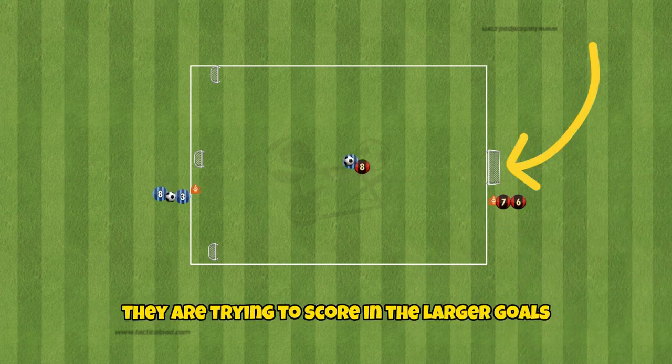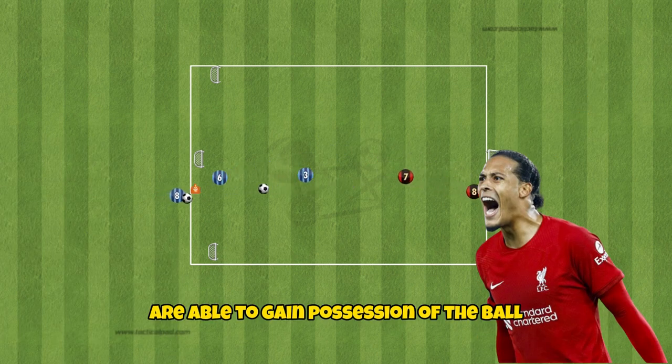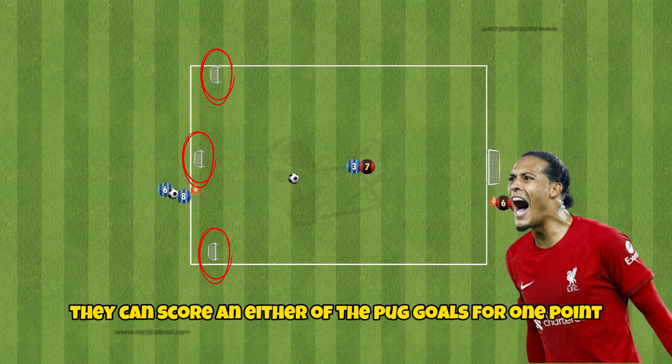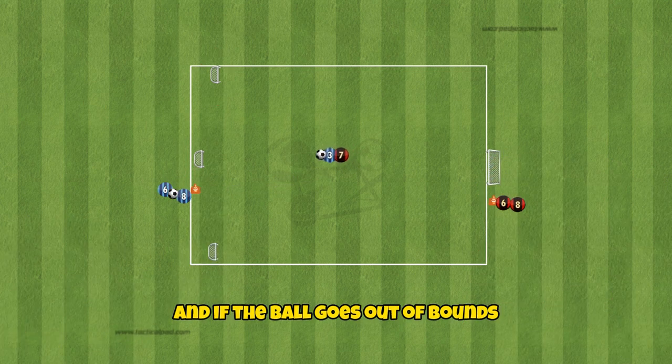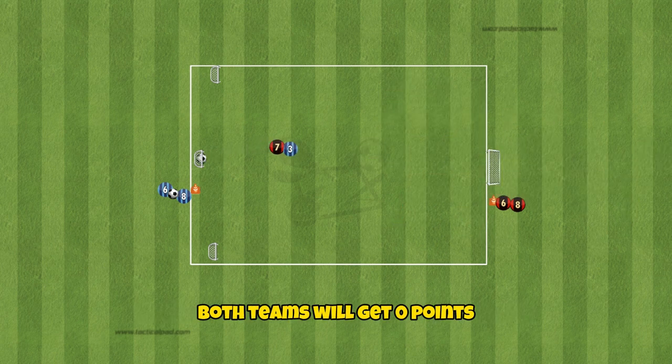For the attackers they are trying to score in the larger goal for three points. If the defenders are able to gain possession of the ball they can score in either of the puck goals for one point. If the ball goes out of bounds or if the goalkeeper gets hold of the ball, both teams will get zero points.